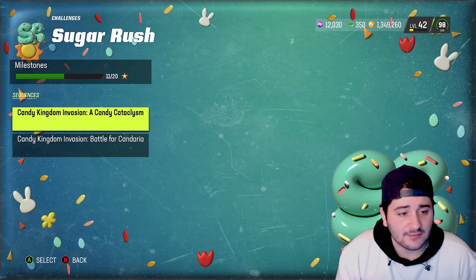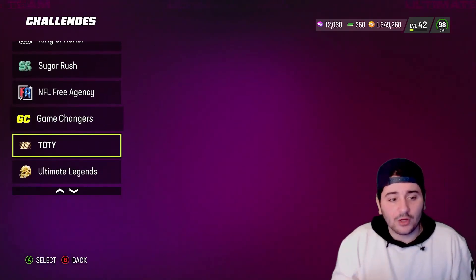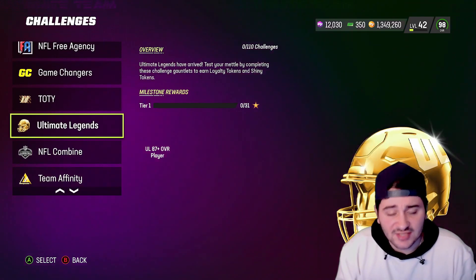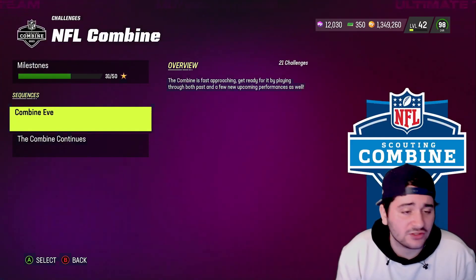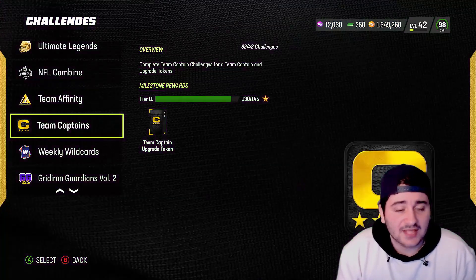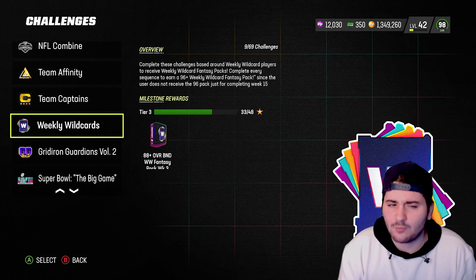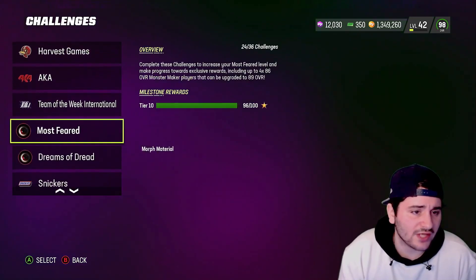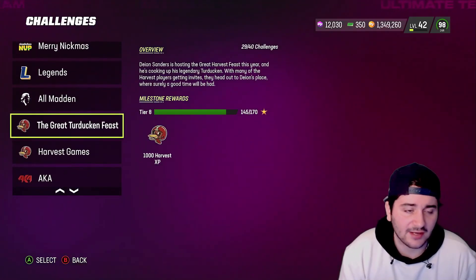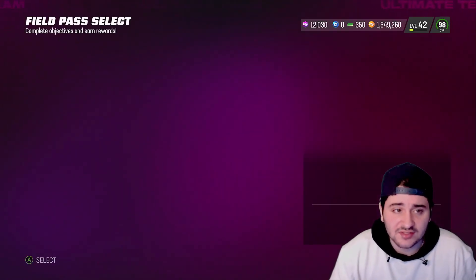Sugar Rush — skip it. NFL Free Agency and Game Changers — skip. Team of the Year — do it for the free Team of the Year player. Ultimate Legend — do it for the upgrade tokens and free Ultimate Legend player. Combine — skip it entirely now that it's a 96 BND. Team Captains — do it for upgrade tokens. Weekly Wild Cards — do it for the weekly player. Legends and AKA New Class are pretty outdated at this point.